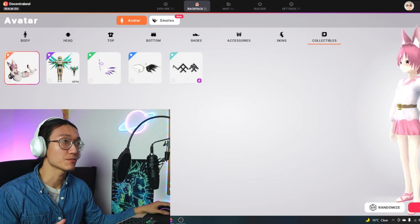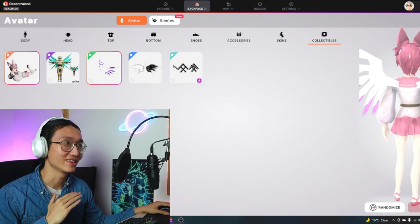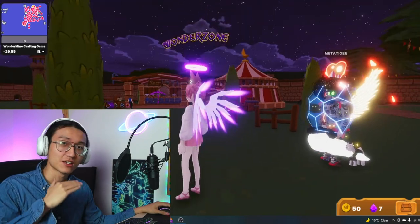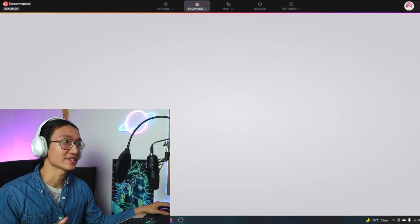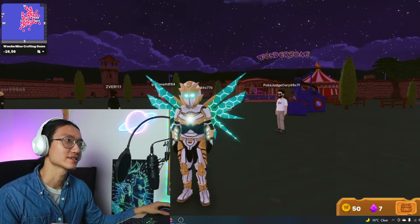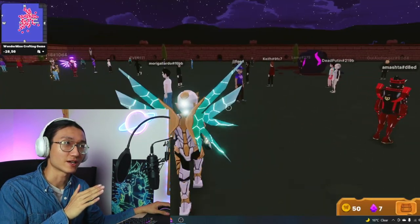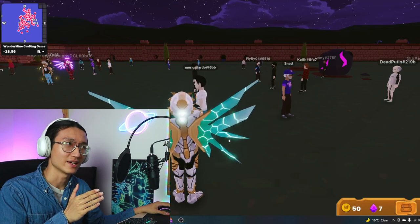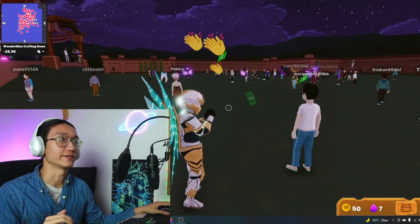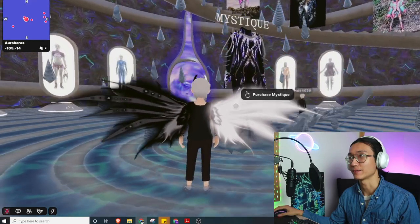This set is looking pretty good right now — what do you think? I absolutely love this set. The neon wings and anime waifu skin just suit so well, and this mecha robot looks quite good too with the neon green eyes. I bought this mecha suit for 5 MANA, which is around $10 right now, and I bought the anime skin for 3 MANA, which is around $8.